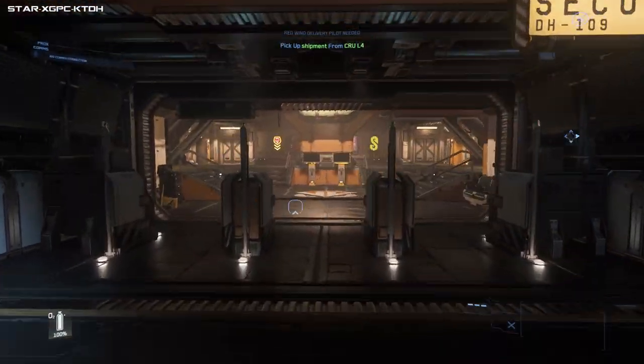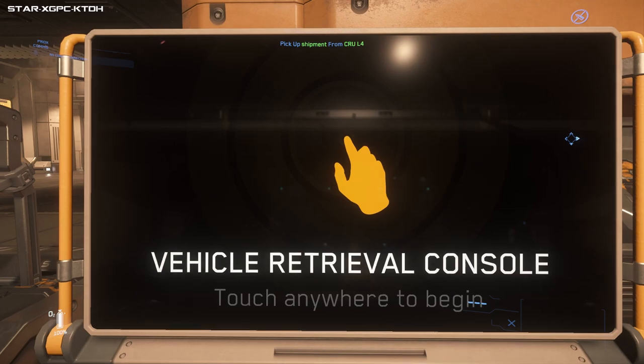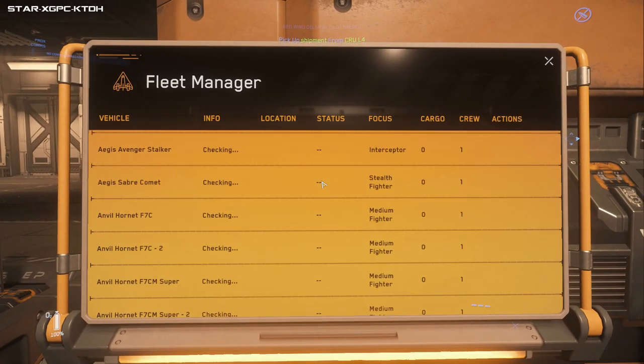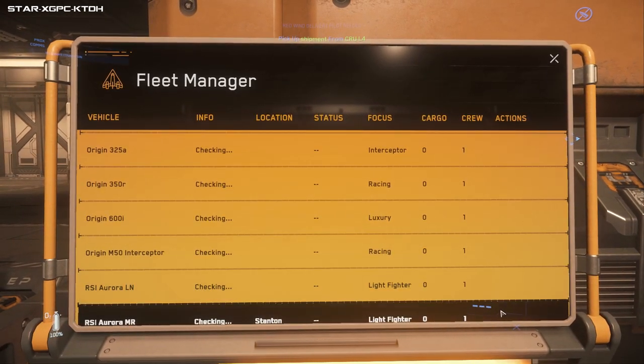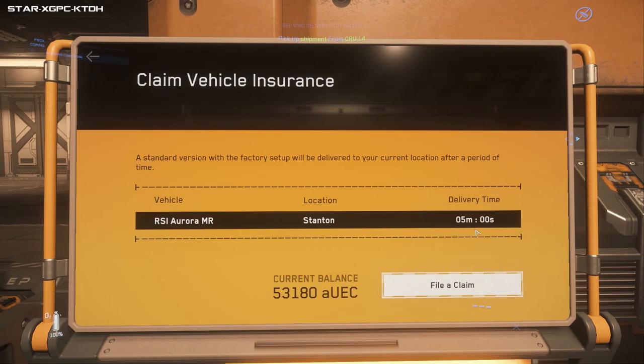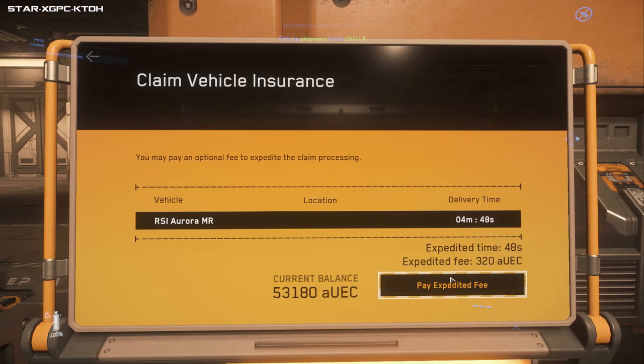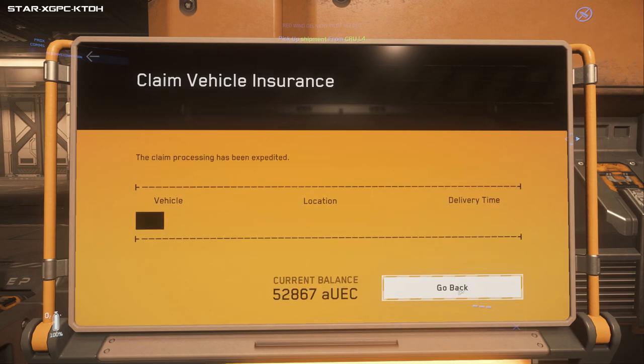My ship's been destroyed. To claim your ship - the screen sometimes has issues - press Claim. Claiming your ship doesn't cost you money but it takes five minutes for a little ship. The expedited fee right now is 329 - you'll notice that money goes down the longer you wait, which brings the time down to 50 seconds. I'm going to pay the expedited fee since it's only 320 aUEC and I've got loads.